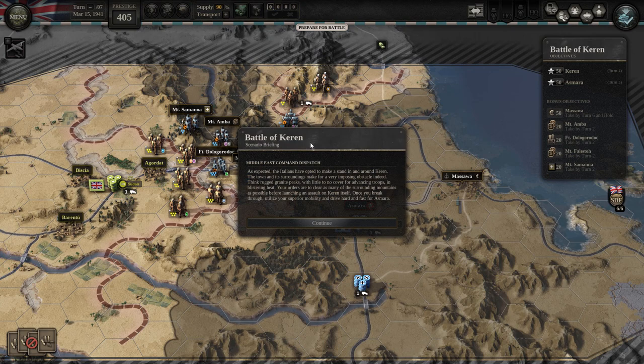As expected, the Italians have opted to make a stand in and around Keren. The town and its surroundings make for a very imposing obstacle indeed — think rugged granite peaks with little to no cover for advancing troops. In blistering heat, your orders are to clear as many of the surrounding mountains as possible before launching an assault on Keren itself. Once you break through, utilize your superior mobility and drive hard and fast for Asmara.